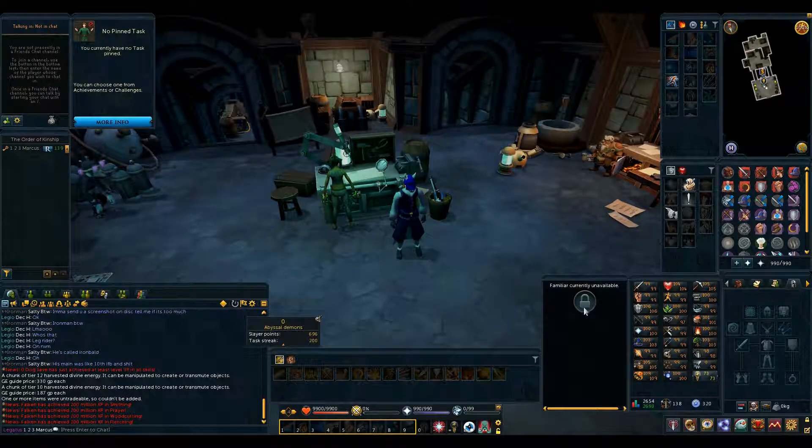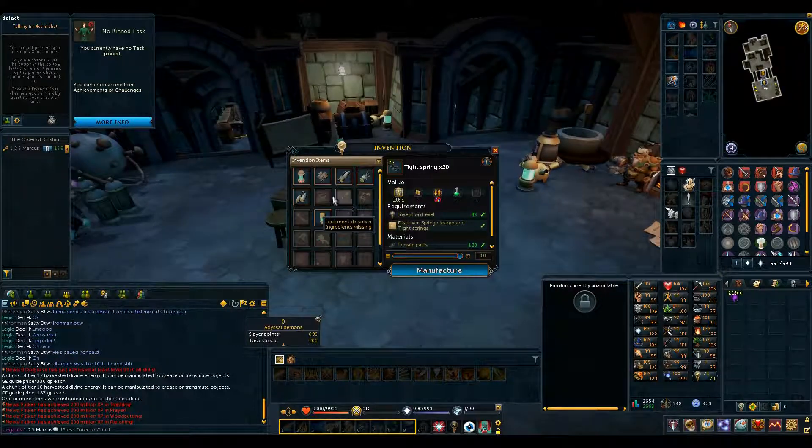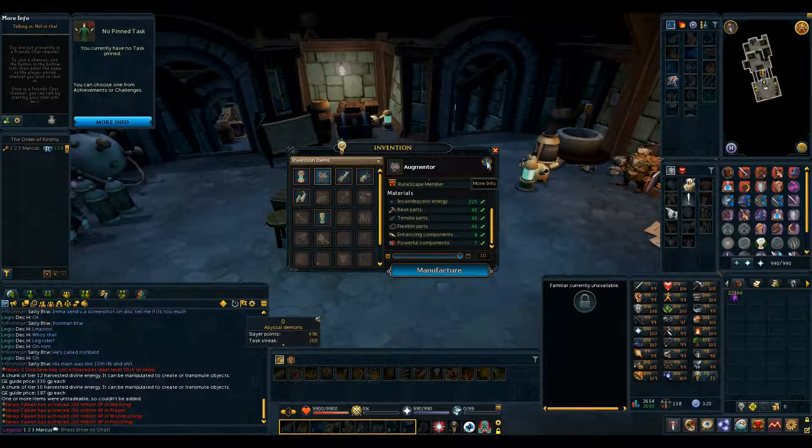I'm here now at the Invention guild and I'm about to go and make my 100 siphons and augments — I am so excited for this. So I'll show you the kind of parts I had when I started this. 5,791 — only needed 4,500. Then 14,989 — again, only needed 4,500.